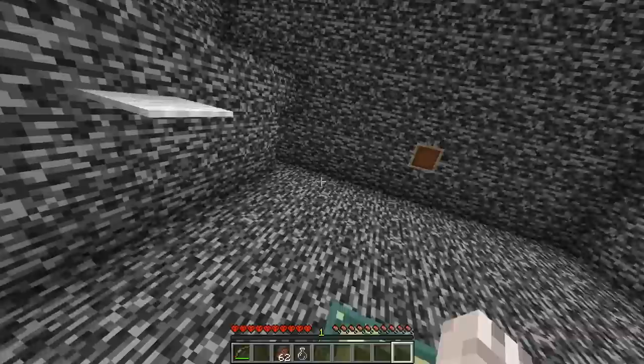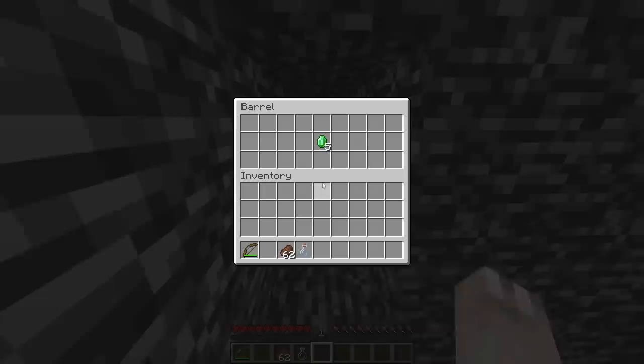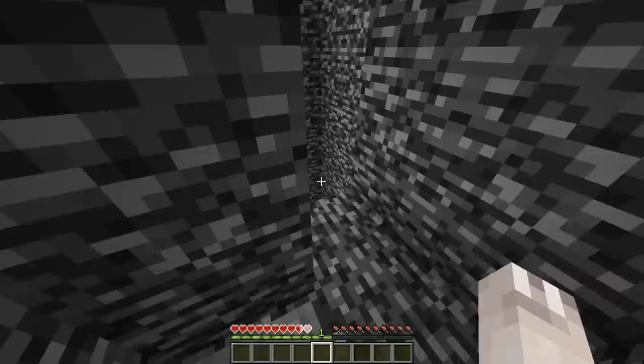When I shot the target a bunch of dinging went off, meaning it was probably correct, but I also heard a piston sound in the background and didn't see anything change. I then went back to the lava pool pit and noticed there was an invisible bridge going across to a chest. Inside one barrel there were five emeralds and in another there were three emeralds — enough to get me the ender pearl. I then used the ender pearl I bought and teleported up.